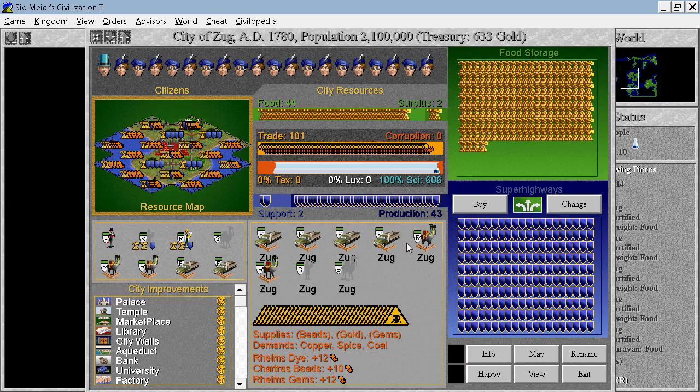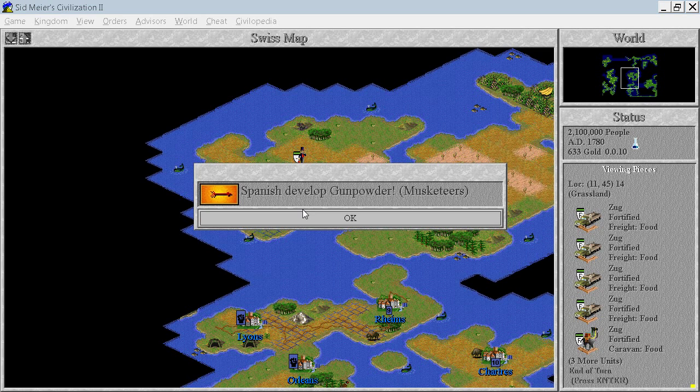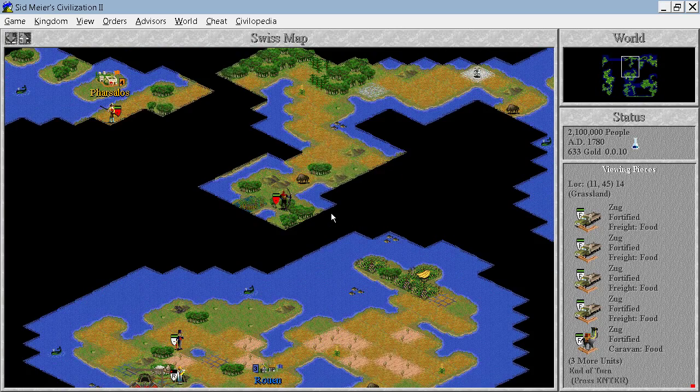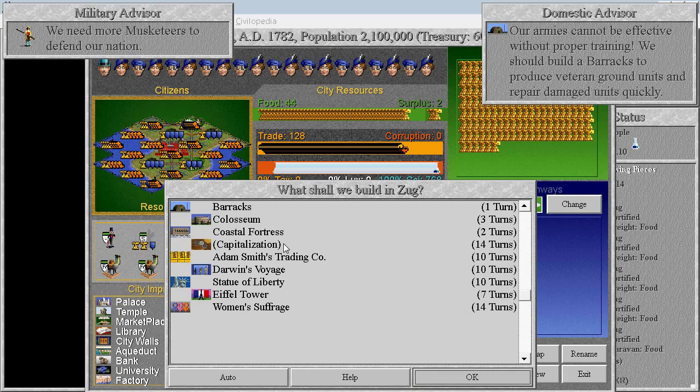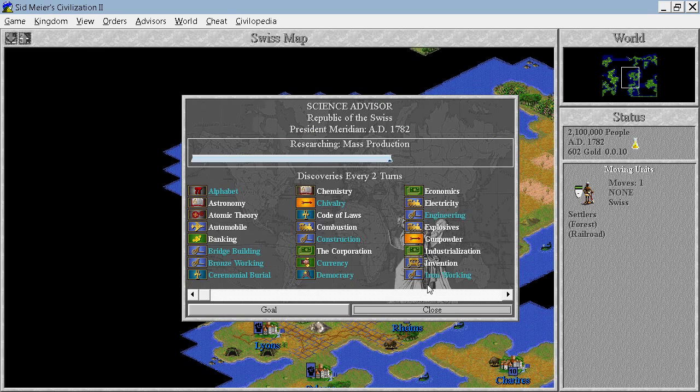We don't have any units to defend over here. That might be a problem. Hopefully our diplomat can come to the rescue. We have survived! Perfect. So now we need some defensive units as well. But before that, let's build the mass transit.